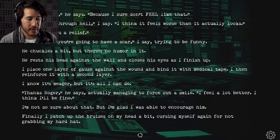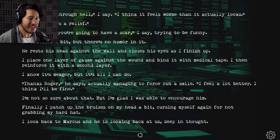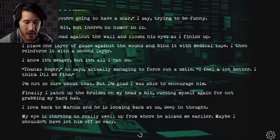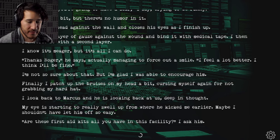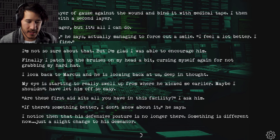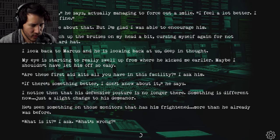I patch up the bruises on my head a bit, cursing myself for not reacting faster. I look back at Marcus and he's really looking back at us, deep in thought. My eyes are starting to really swell up from where he kicked me earlier — maybe I shouldn't have let him off so easy. 'Are the first aid kits all you have in this facility?' 'If there's something better, I don't know about it.' I notice then that his defensive posture is no longer there — something is different, just a slight change in his demeanor. He's seen something on those monitors that has him frightened more than he already was.